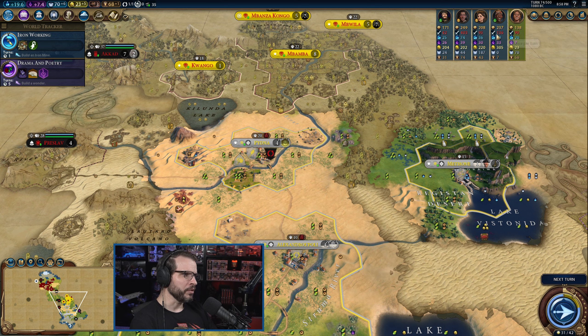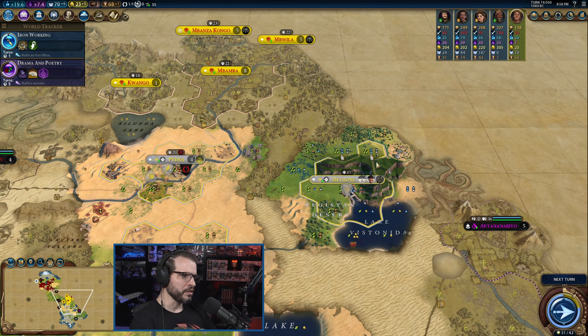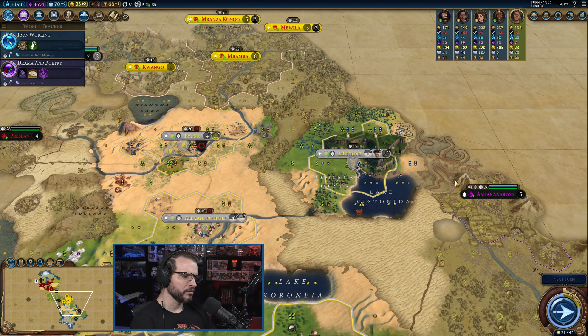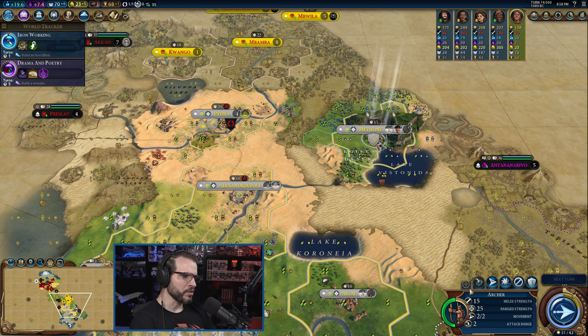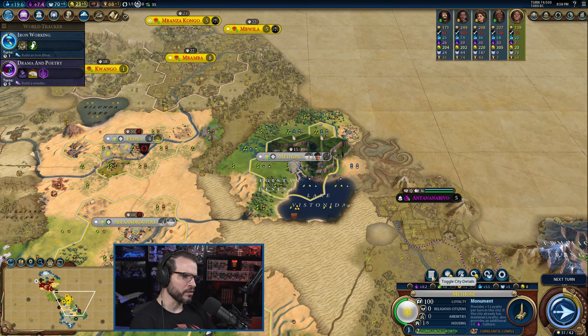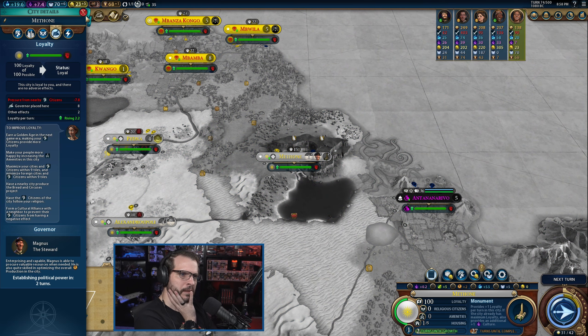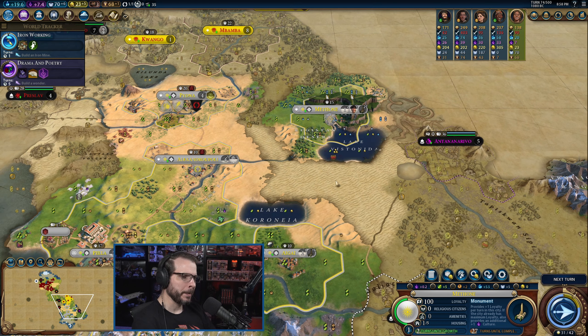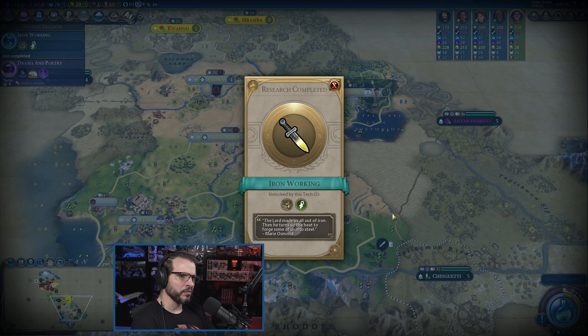Keeping an eye on military up here — you're still not super scary. It's really Cree that's the only scary one right now, and he's probably the one I'm making the maddest because of all the stuff I'm doing over here. About to get a couple of population here. How are we looking on loyalty? Oh, we're gaining — we're good, cool. We're in a good spot there.